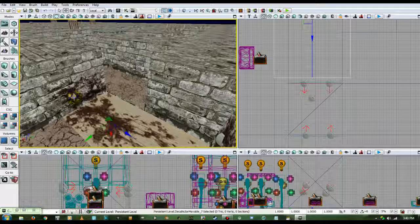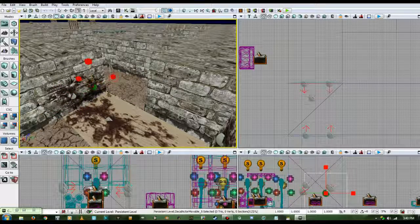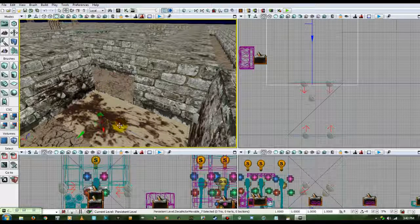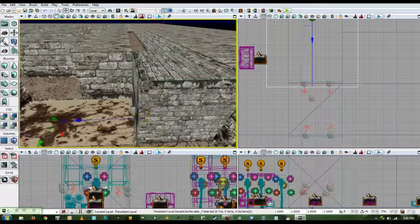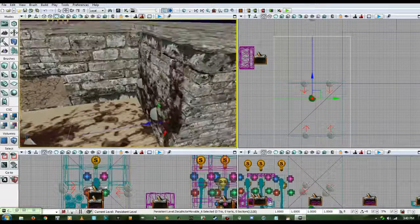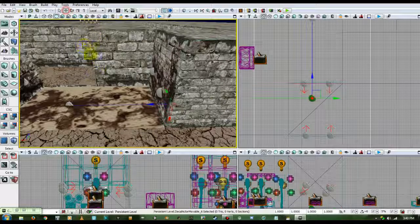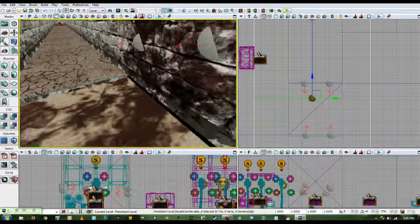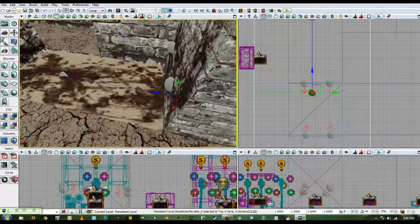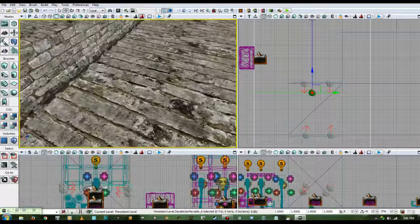Now we've got some good blood splatters — let's scale this one up a bit, uniform scale that up, drag it out a tad, get this other one. Now we've got some blood on the wall — scale it up a little bit more. There we go. Now we've got some blood on the walls.